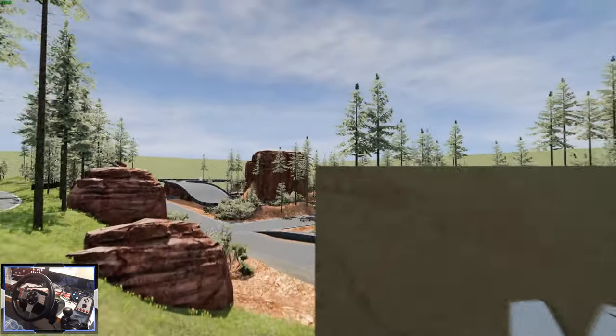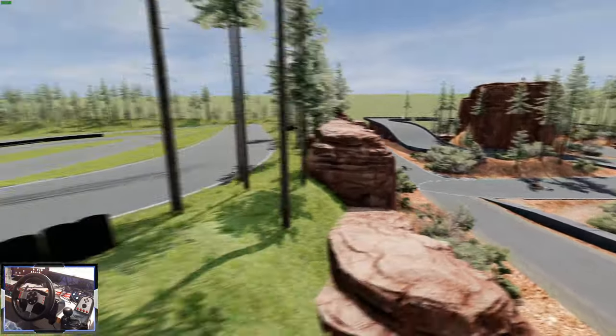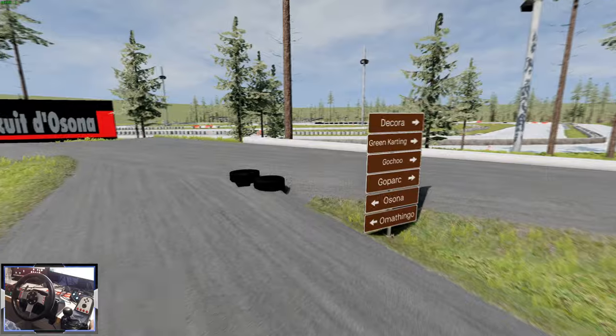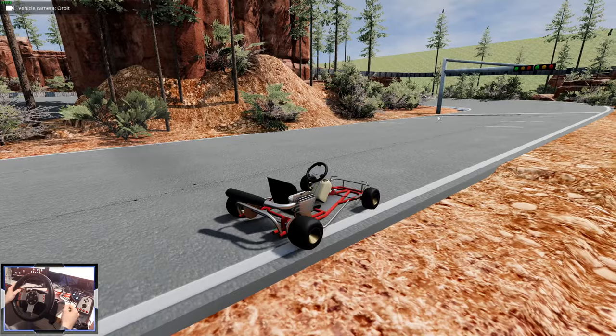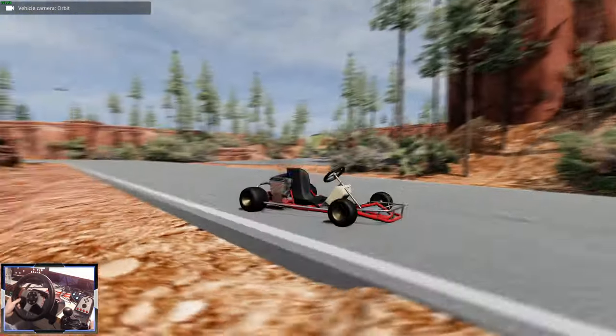This one's called Mapping and it's set in Utah. Look at this - there are actually signposts telling you where to go for which course. Isn't that awesome? It's got some of the Utah objects and textures.